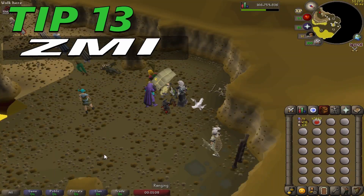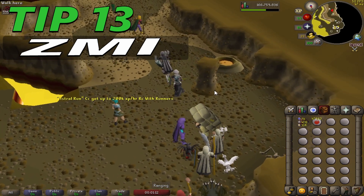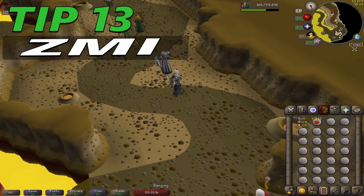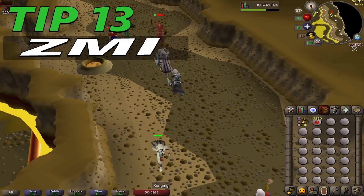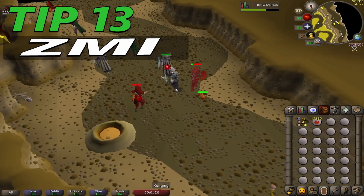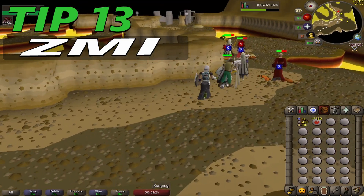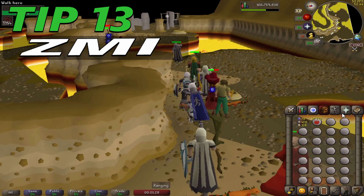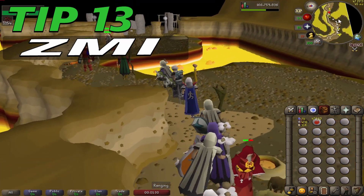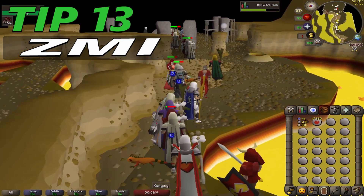Tip 13: ZMI running. The best way to get to the altar is to use your pure essence on another running player and you won't get stuck or lose your path. If you follow the player you might get stuck if you get too close or get stuck by crevices, so just use your pure essence on the running player. If the player stops for no reason — which is common — just use your essence on a different person until you get to the altar you need.